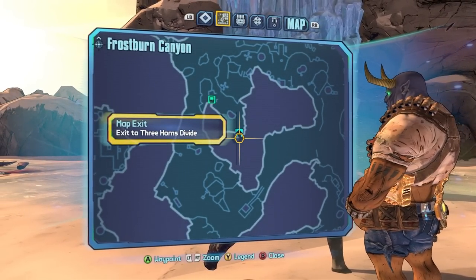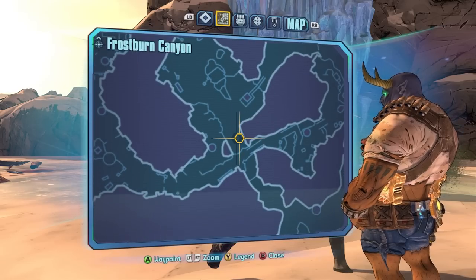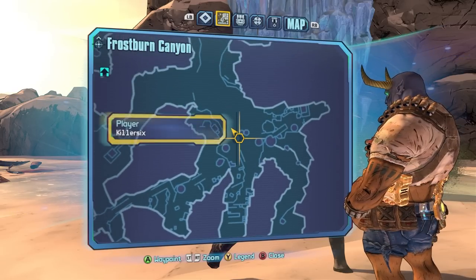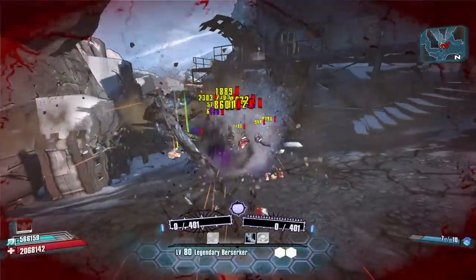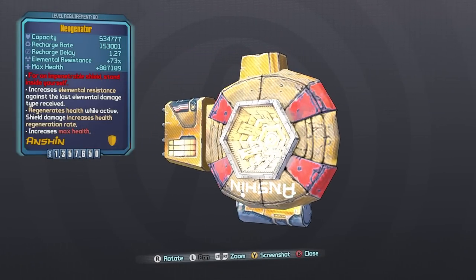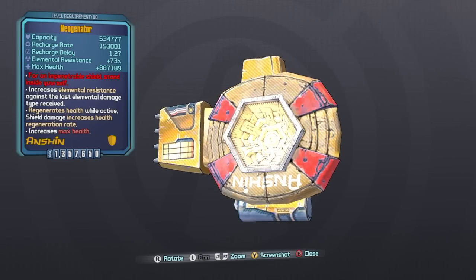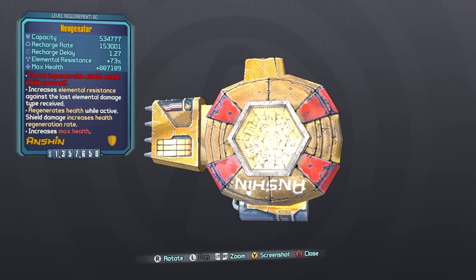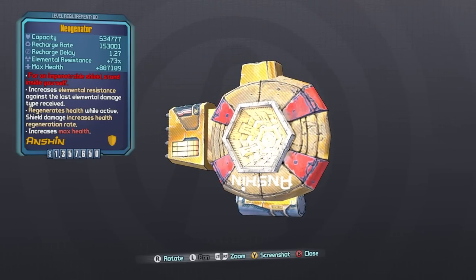Spyko is at the topmost area on the map. The easiest way there: start from the Frostburn Canyon fast travel station, hang a hard left, come all the way around past Scorch, then go through and take the stairs up. It's not a fast farm — you'll be doing a lot of running. Be on the lookout for tubby enemies up here too. On run number seven we got the Neogenator. This shield can get up to 86% elemental resistance, basically like an elemental Sham. It boosts max health, has a very fast recharge delay, and is a great all-around adaptive shield. It can world drop or drop from Spyko at 10%, or from Sully the Blacksmith in the Haunted Hollow DLC at 10%.